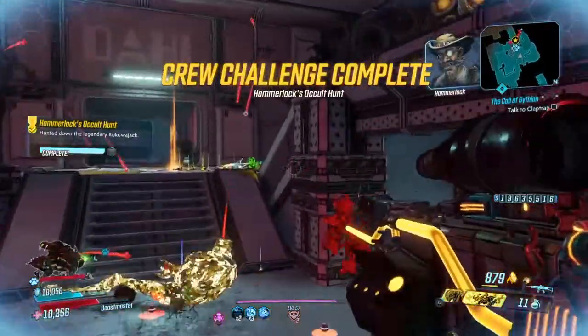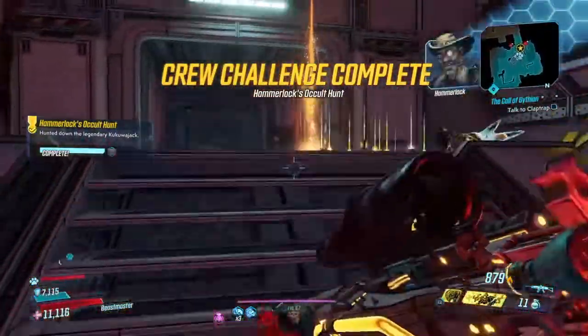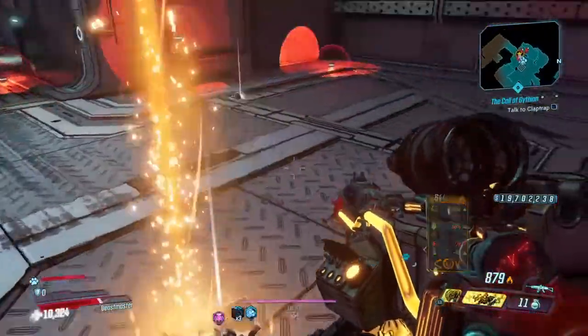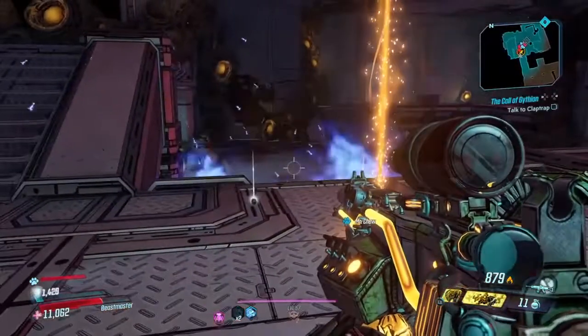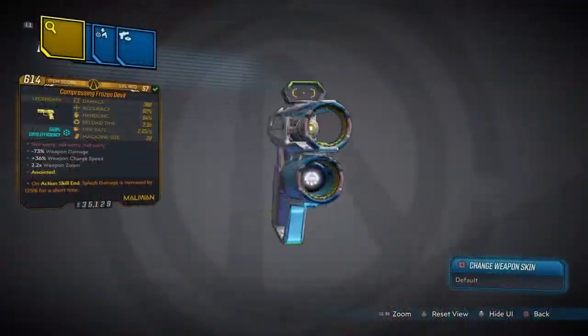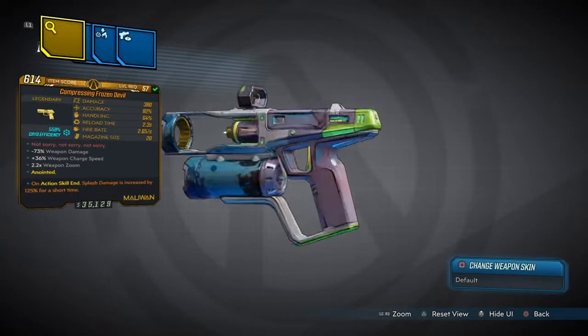Nice. Now if you don't get this bad boy to drop, as always, just cut out to the main menu, come back, and get your farm on until you get that Frozen Devil to drop. So once again, Mei's Frozen Devil — her Overwatch gun has finally arrived in Borderlands 3.